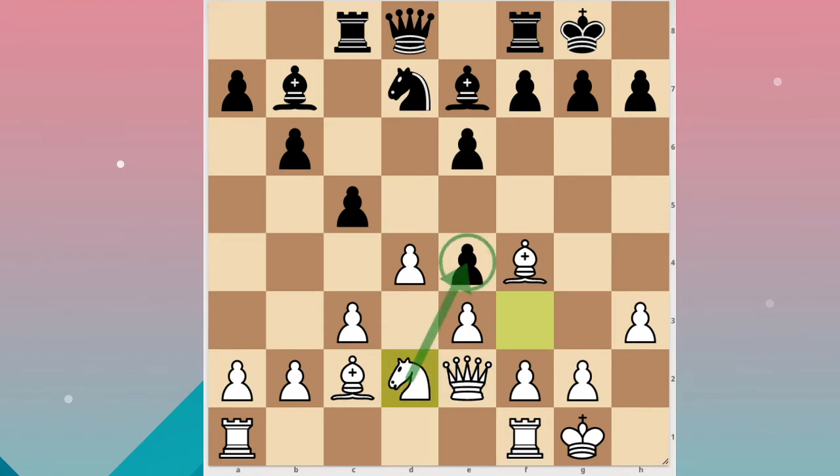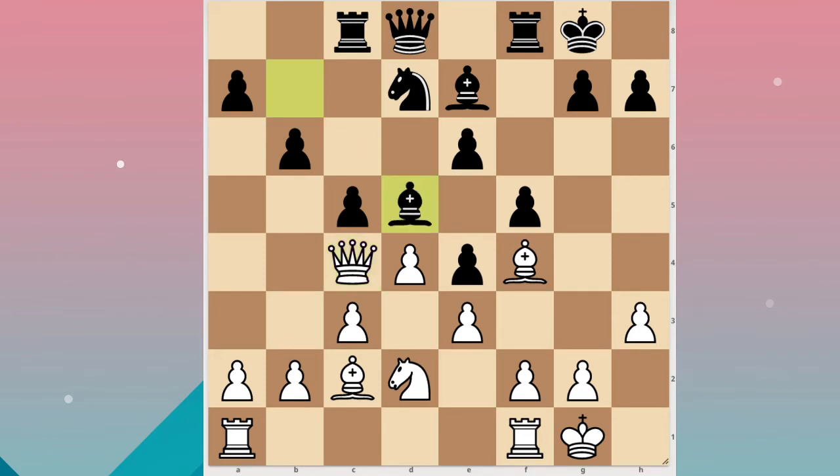I'm attacking this pawn and f5, which weakens the e4 square. I could have played queen c4 here, provoking the bishop to go to d5. There's not many ways to defend it, but rook f6 could actually work. I only calculated bishop d5 — rook f6 would probably be the best way to defend it.